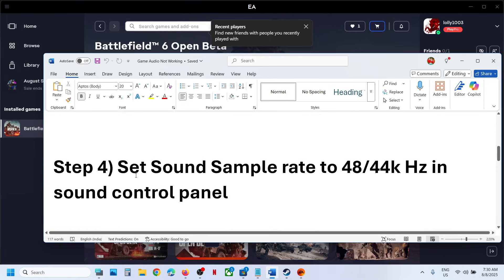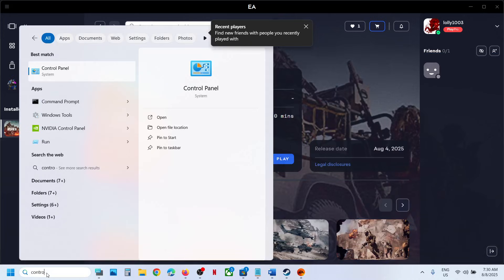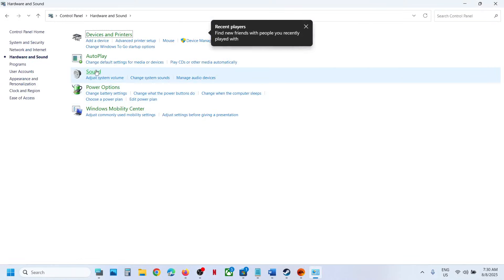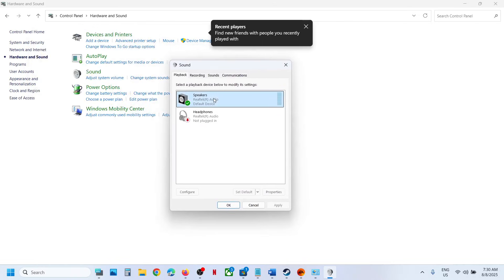Next, set the sound sample rate to 48,000 or 44,000 Hz in the Sound Control Panel. Type 'Control Panel' in the Windows search box, go to Hardware and Sound, then go to Sound.